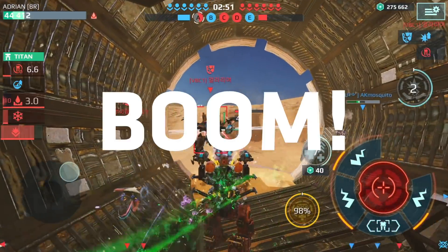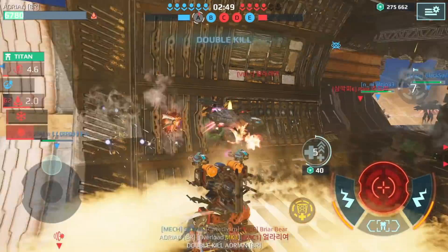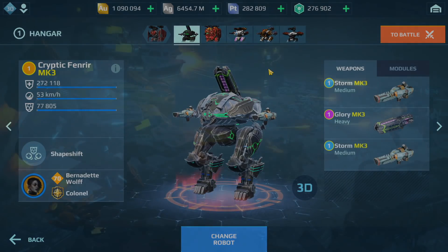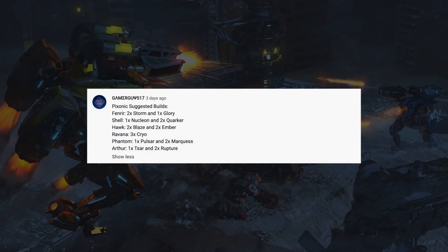Okay so it's Thursday and that means it is Dream Hangers time. We're gonna take a look at the first comment here coming from GamerGuy. This is gonna be a very interesting one — it's called Pixonic Suggested Builds. If you've ever gone into the description of your robots, it has suggested builds at the bottom for that robot, and that's basically the whole theme here.